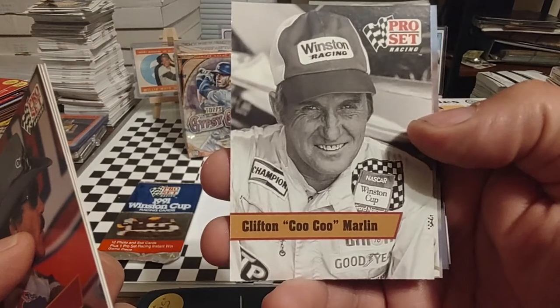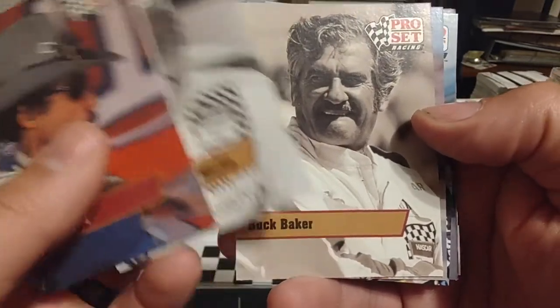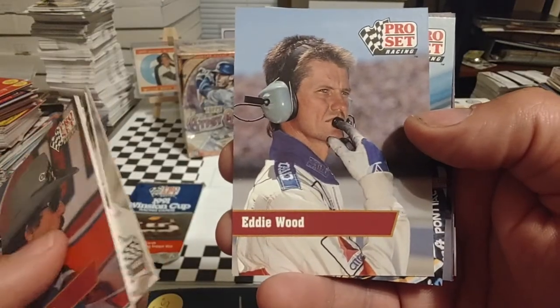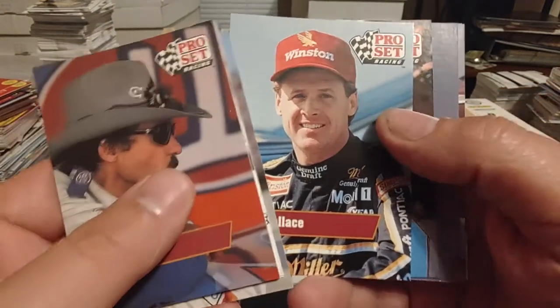This is Clifton Marlin — Coo Coo Marlin — the father of Sterling and grandfather of Stedman Marlin. Buck Baker — we talked about him in that TG Masters of Racing set. Eddie Wood, one of the Wood family, the Wood Brothers Racing. And Rusty Wallace, we mentioned him a few minutes ago.